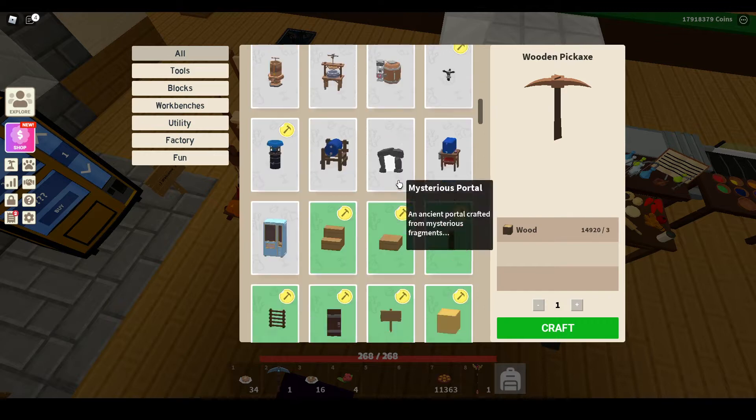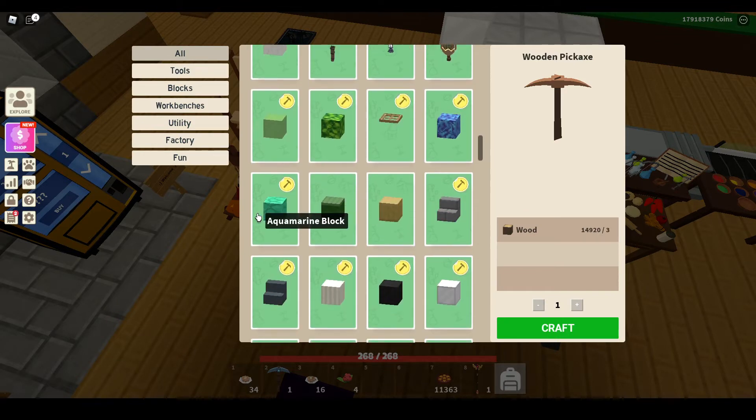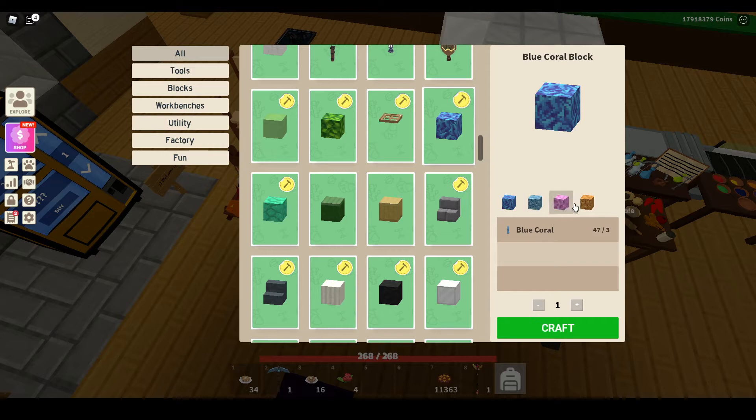The other thing they added is coral. Let me find the coral and I'll show you guys. Well, I guess I don't have to find it — here we are. They didn't have the different kinds of coral blocks earlier, but now they have all the different kinds.